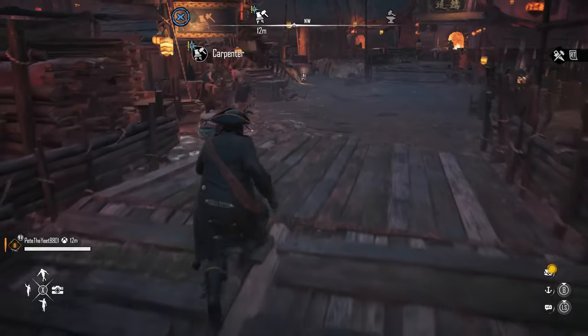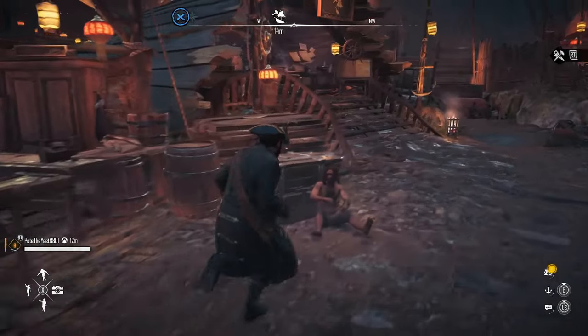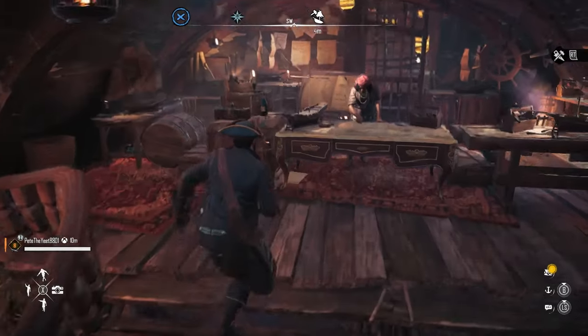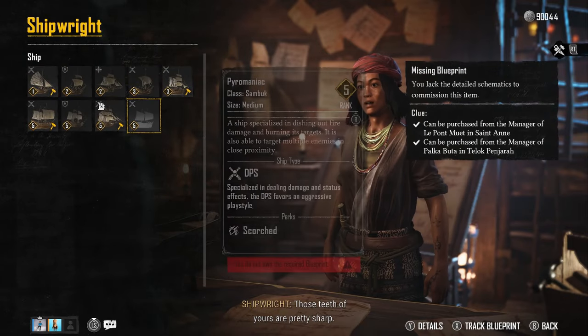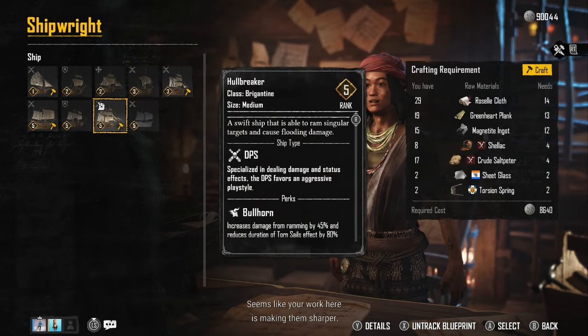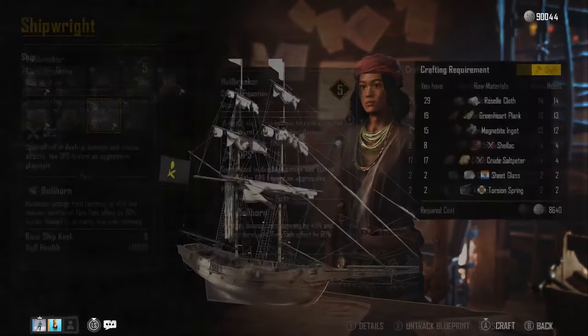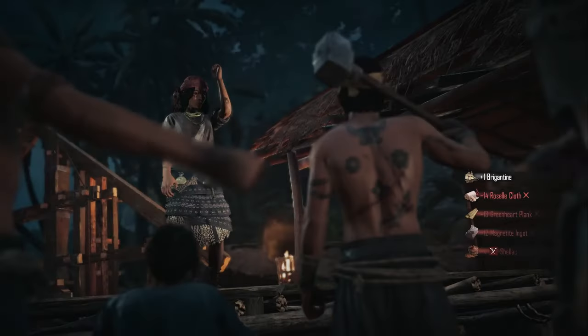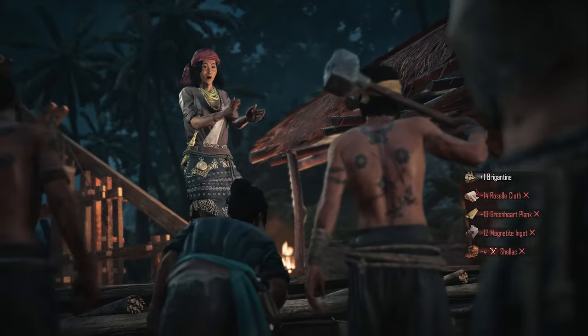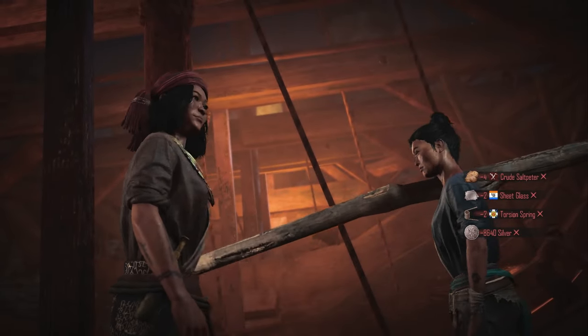Luckily, I had spent enough time in the East Indies that I had every single resource available the moment I picked up the blueprint. Once you've got the blueprint, the silver, and all the materials, you just need to go to a shipwright — either at Tea Lock Panjara or Saint Anne — and you'll be able to craft your ship.